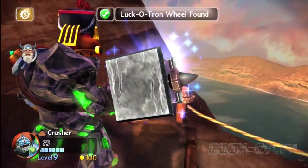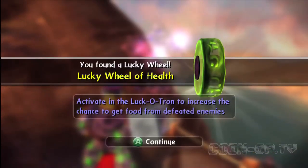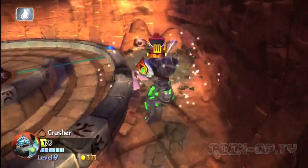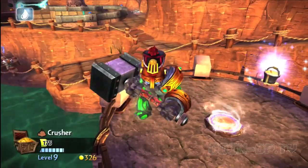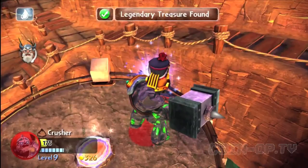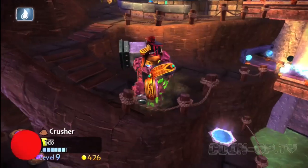Here we got Crusher finding the Luckatron wheel. There was a little area where there were some bad guys over to the left, and you take them out, then you drop down to the right and get the Luckatron wheel. And then over here there's a little teleporter, and you'll get the Legendary Treasure for the Stripes Ahoy paint job.